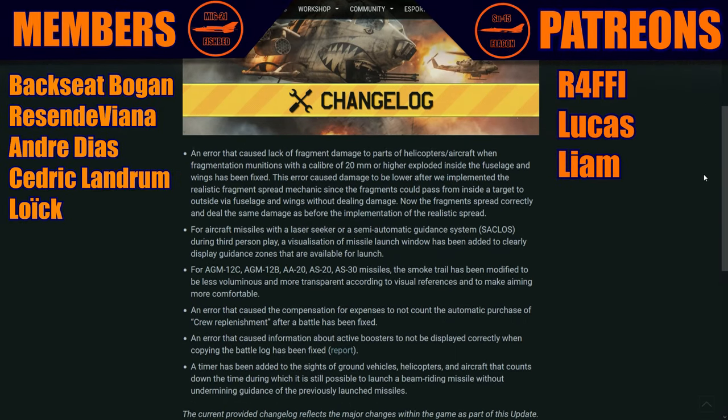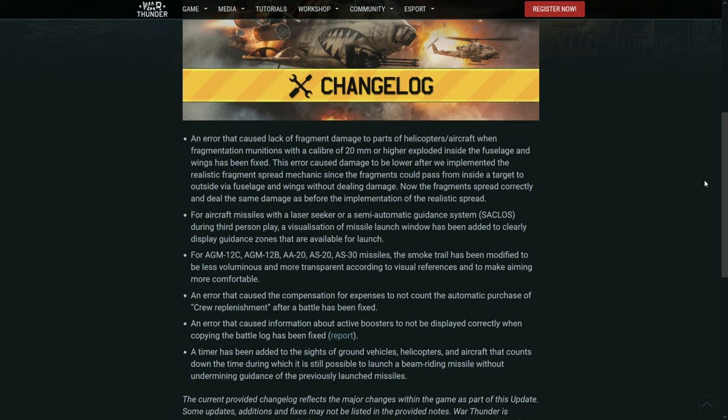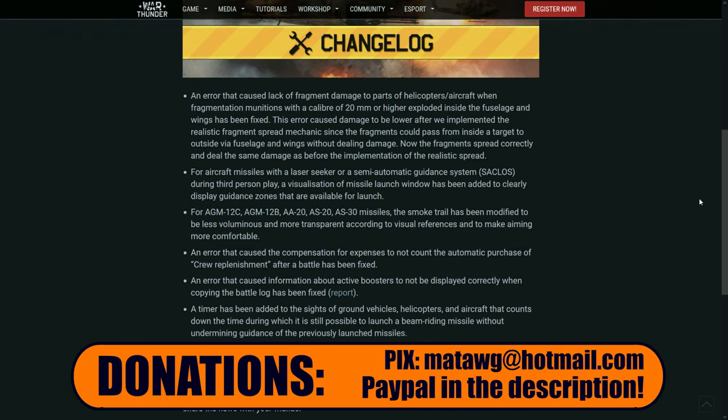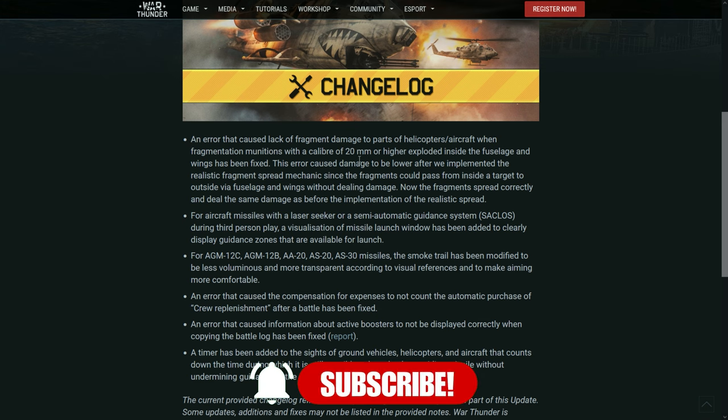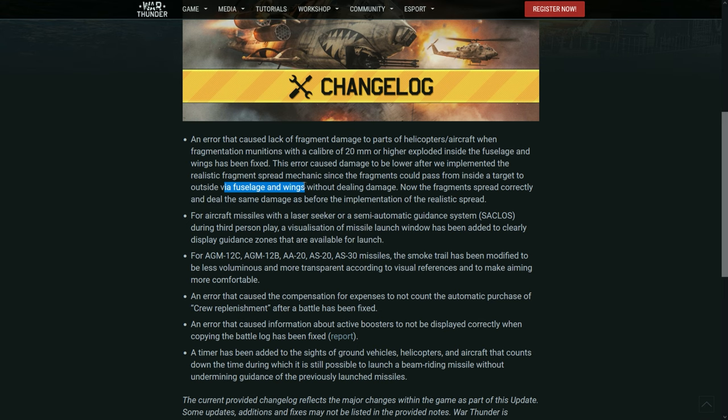There's some quality of life stuff and a big change on the fragment damage — real shatter, or whatever you want to call it — in aircraft guns. Basically they're fixing the lack of fragment damage to parts of helicopters and aircraft. There was a bug that caused damage to be lowered after they implemented realistic fragmentation — fragments could not pass from inside the target to outside via fuselage and wings without dealing damage.